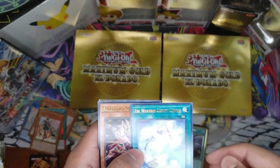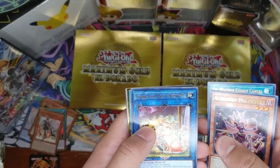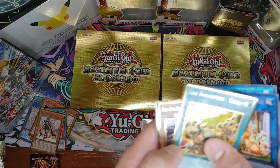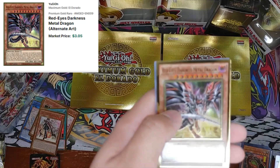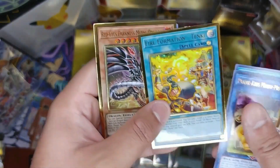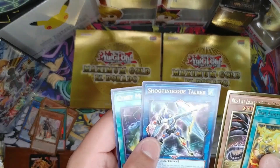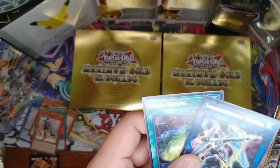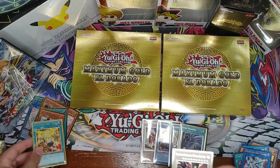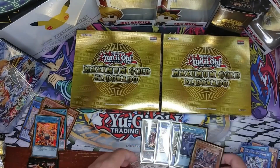Last pack: Multi-Faker, Prank-Kids Meow-Meow-Mu, Fire Formation - Tenki, and — Red-Eyes Darkness Metal Dragon! That looks fantastic! Our last two gold rares are Shooting Code Talker and Cianite Mining. Awesome final pack for sure — I really love the way these look.